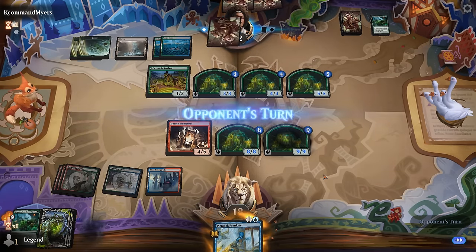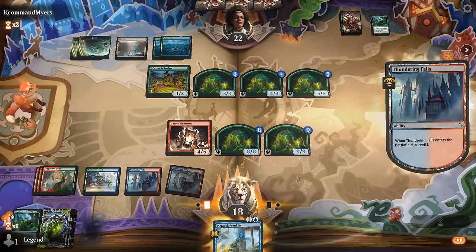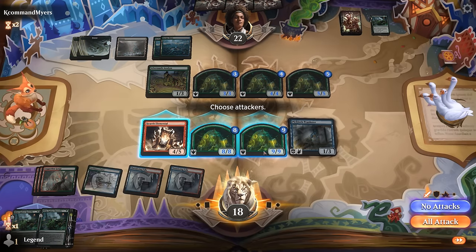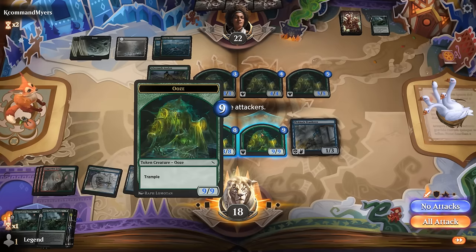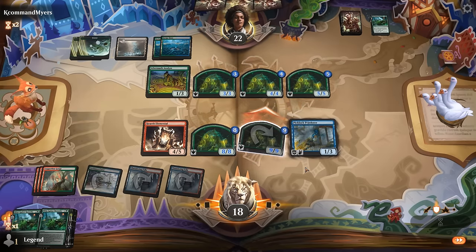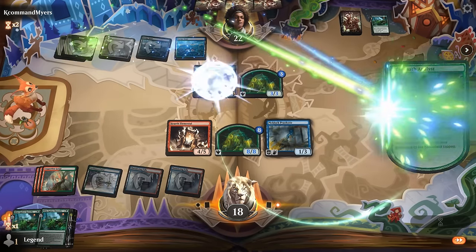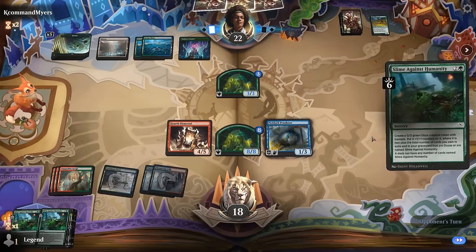Next turn we can deploy our flyer which can also chip in, and we'd love to top-deck another Hearth Elemental. We draw another Slime and keep it. We could consider attacking with a 9/9 since a double block from their largest creatures would still result in a trade, which unlocks our other creatures to start attacking as well. We should have attacked before playing out our hand just to give them less information. Opponent accepts the double block. Their Analyst could get a bunch of lands back, enabling them to cast multiple Slimes and overtake us.